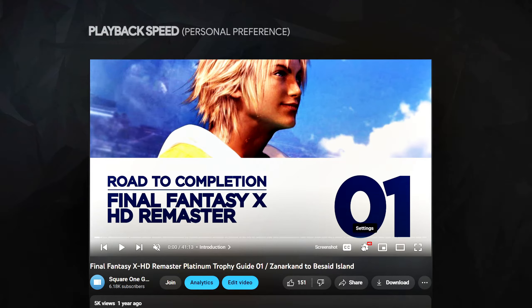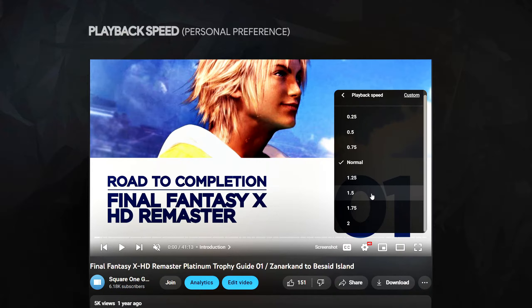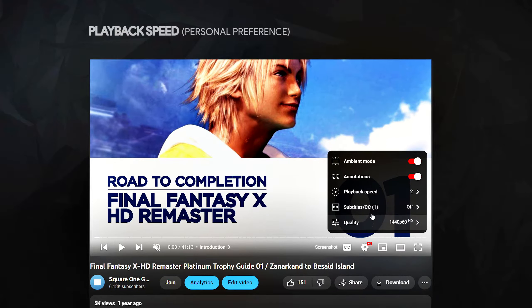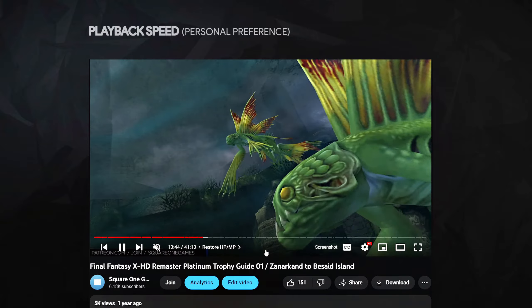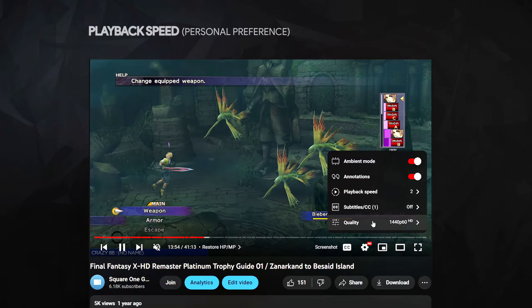Select the gear in YouTube's media player and set the playback speed above normal. Ideally you want to watch my videos at two times speed, but 1.5 should be the standard. This is especially useful for previewing episodes or even the entire series prior to the trophy hunt. Having an understanding of how the series plays out will answer a lot of your questions before you even play.